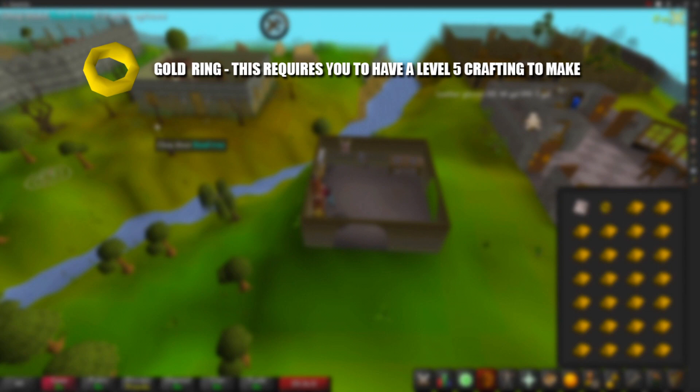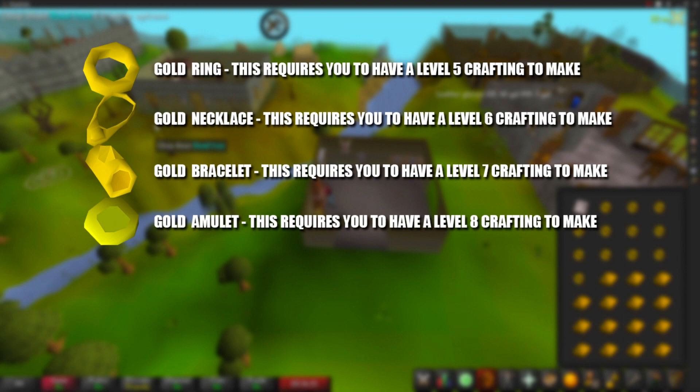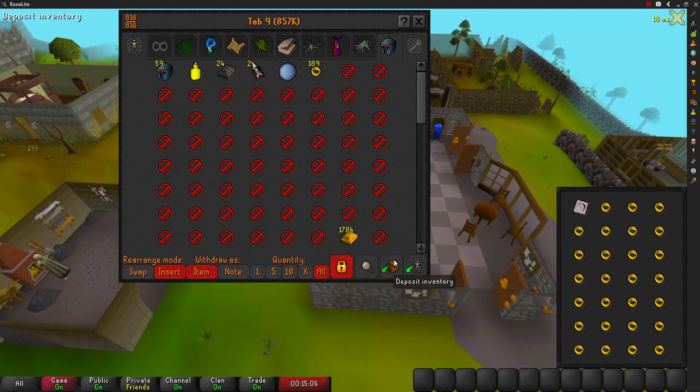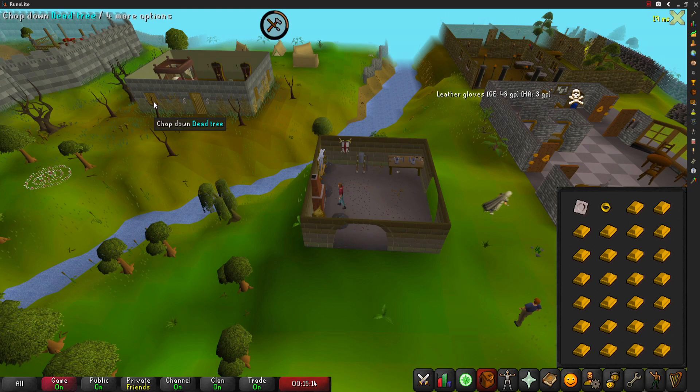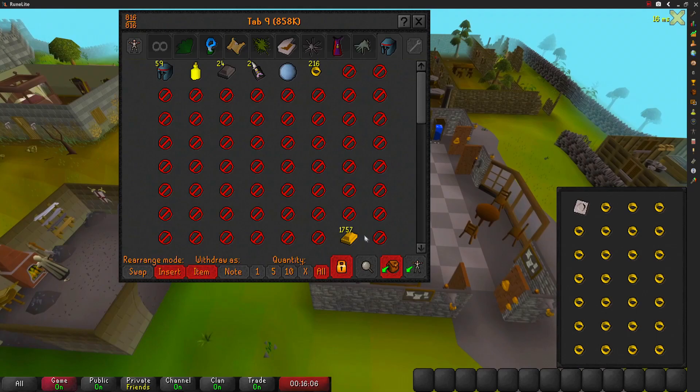There are only four pieces of gold jewelry in game: a gold ring (level 5 Crafting), a gold necklace (level 6), a gold bracelet (level 7), and a gold amulet (level 8). Currently the gold bracelet is most profitable, however you need to be a member to craft it. Gold rings can be worn in the ring slot but grant no bonuses. You could also sell them to Grum's Gold Exchange in Port Sarim starting at 245 coins, though the price drops the more you sell.